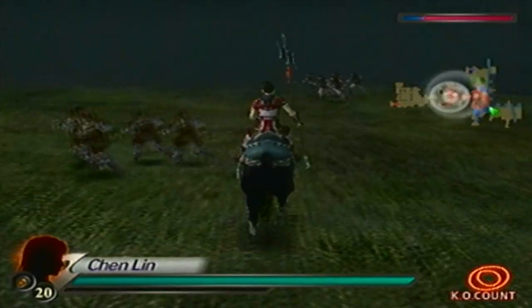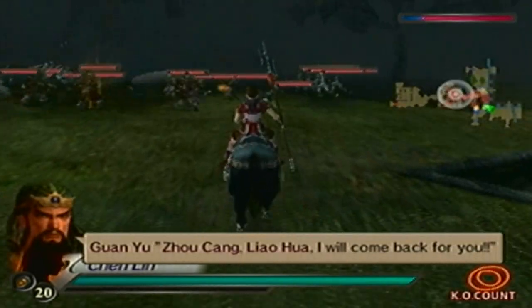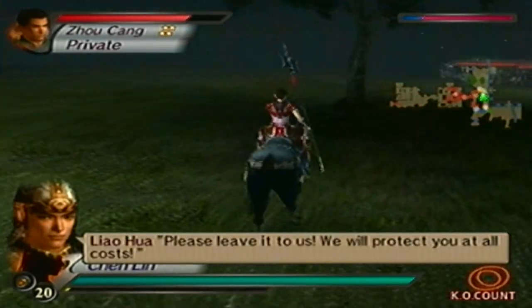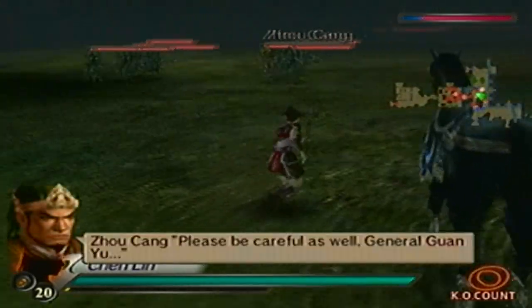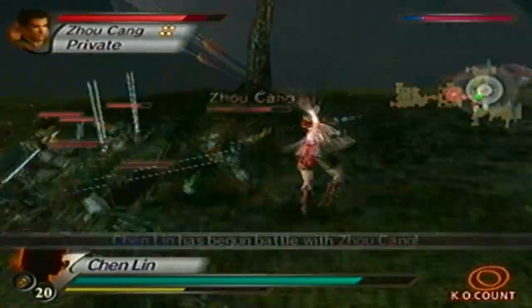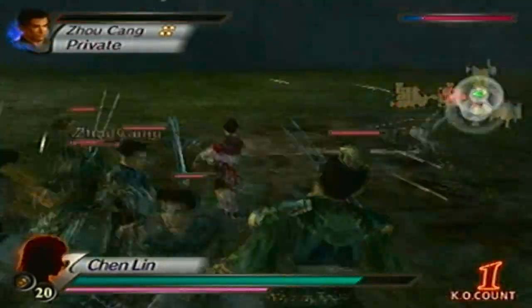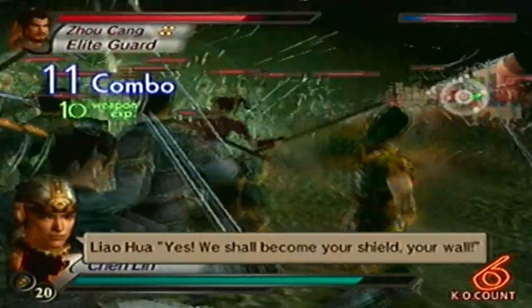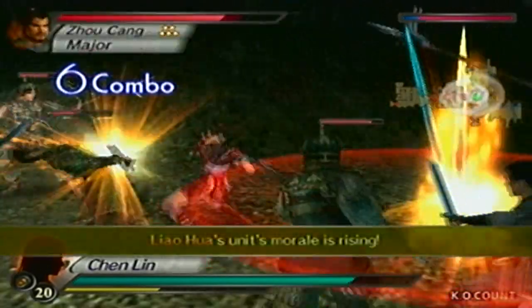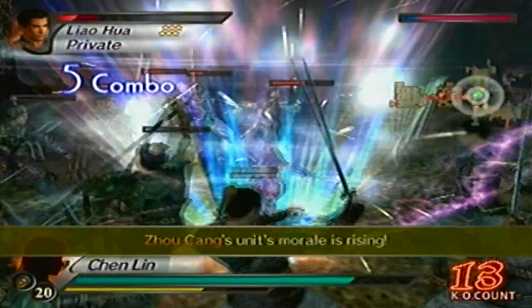I'm not going to talk about the S-Rank specifically here, because we still have to unlock Lumeng's Legend Stage. But to get the level 11 weapon you're still going to have to get an S-Rank. To get the Pike at level 11 you have to defeat every enemy general and officer in the stage except one, get 50 KOs, and secure every gate. But for the Edit weapon Pike, you need to get the 50 KOs first before securing that second gate.